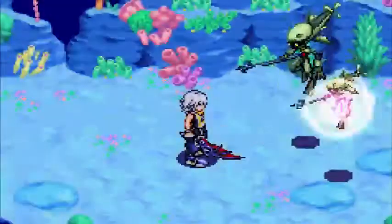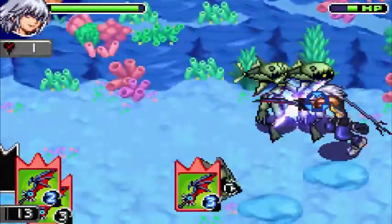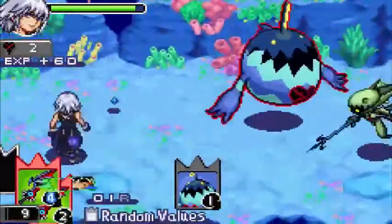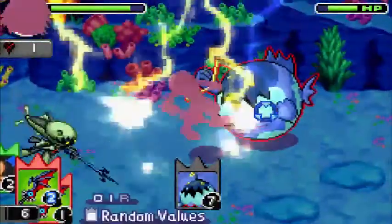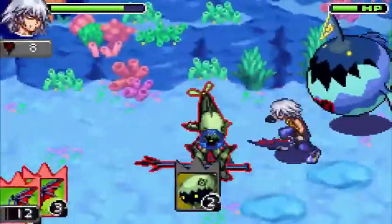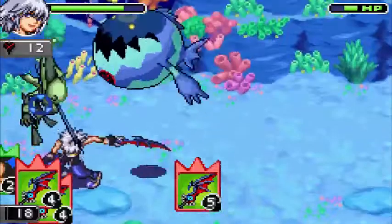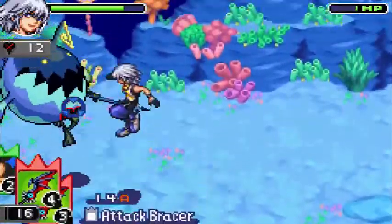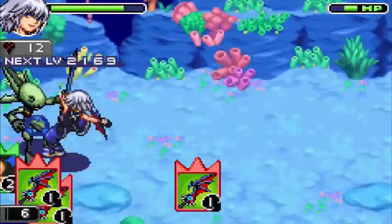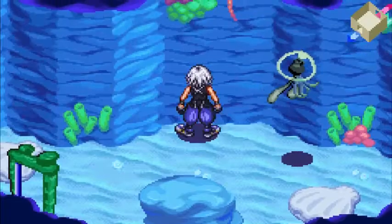Also, Riku never even went to Atlantica. The Sea Neon card is very interesting. At least we're getting a lot of experience for these enemies. The random cards only last for one reload. As soon as we use up all our cards, it goes away and we're just stuck with our terrible deck. This is where Jafar comes in handy. We have to deal with that for the entire world, so we want to do Atlantica first so we only have to deal with it for a little bit.